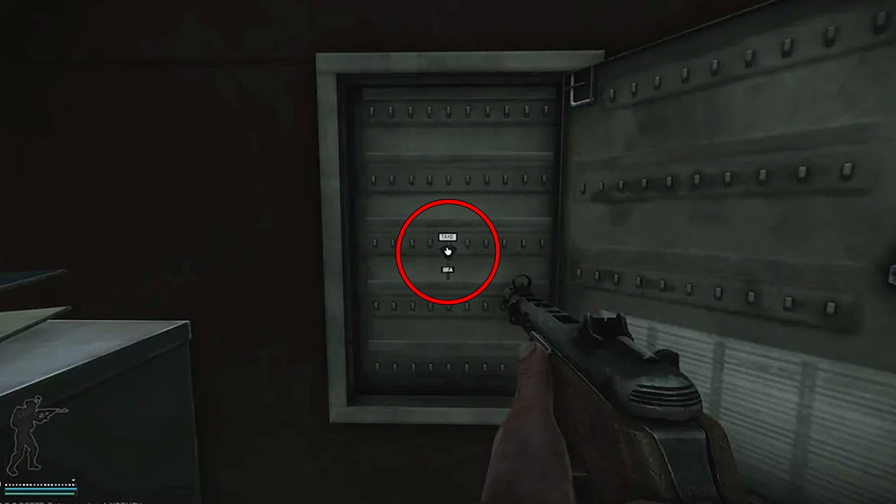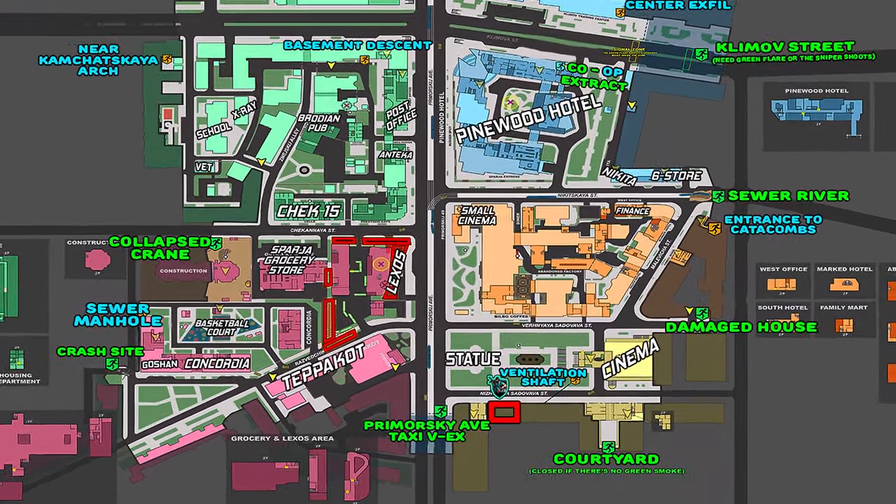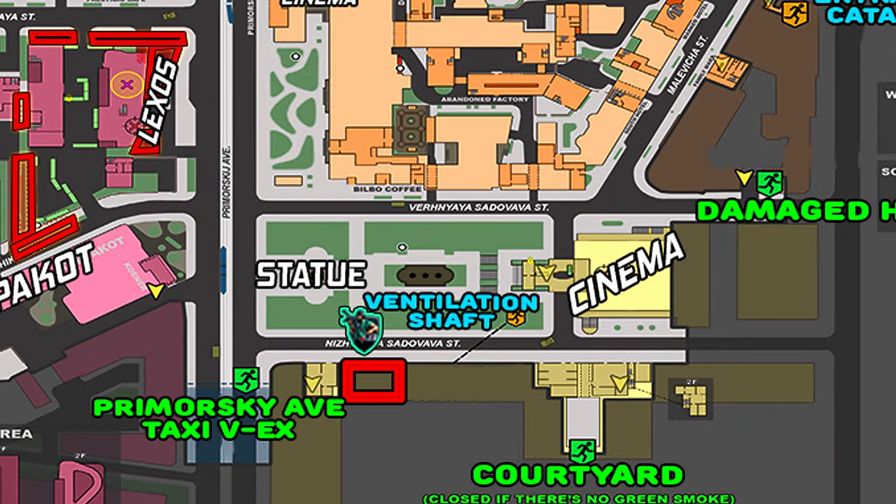There is also a potential spawn on Streets in the real estate building itself, just behind the reception desk as well, which I will show you guys now in a moment. Here's a map of Streets, and the location of the real estate fund is going to be next to the statue at the Big Cinema Courtyard, and now I will show you guys where you can locate the transactions documents in a raid.